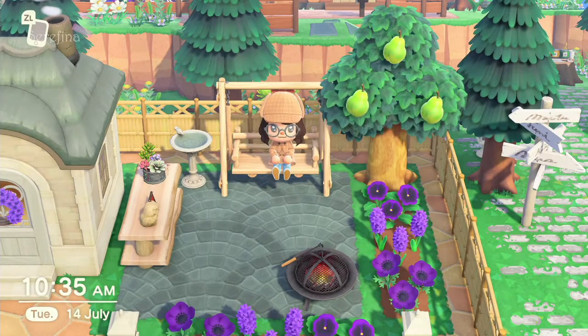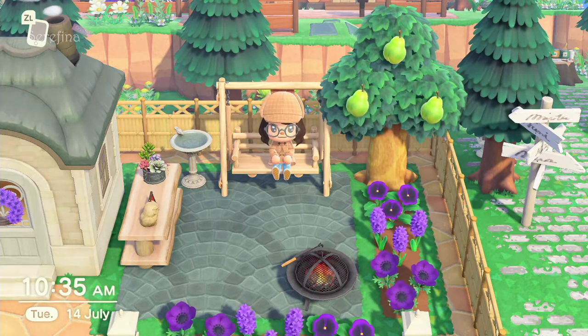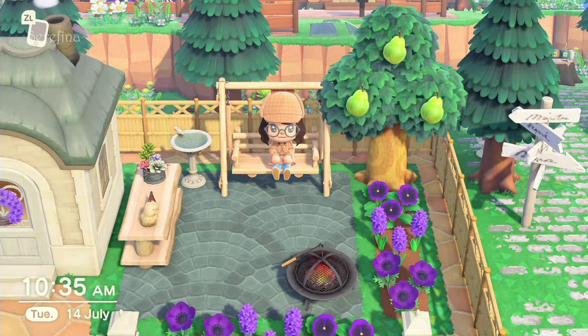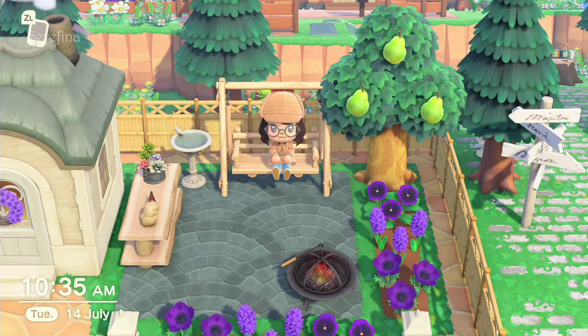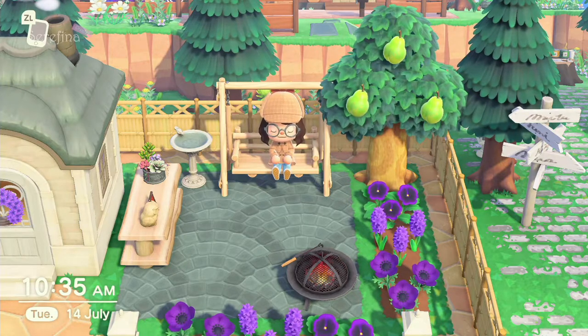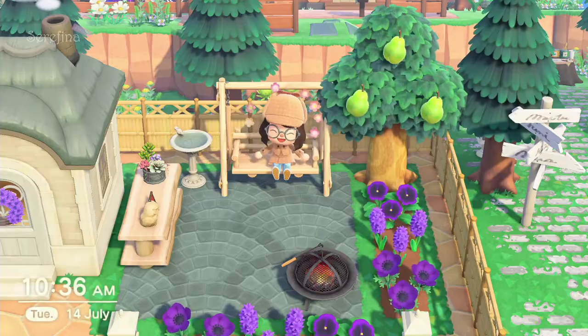Hey you! Welcome back to my channel for another design video in Animal Crossing New Horizons. Today's part will be more of a building part since I did not manage to finish it all in time. This is because I finally found my dream villager Judy, so I had to rearrange some homes on my island to make actual room for her. This also includes removing Pico's zen garden and moving Deanna's home so she can become Judy's neighbor. So let's get straight to it!